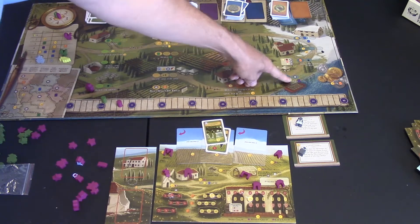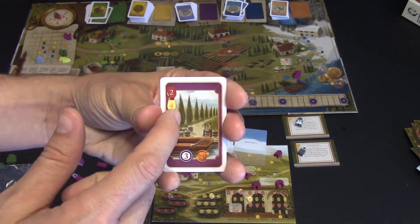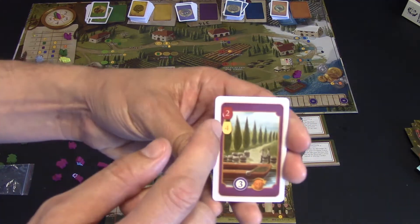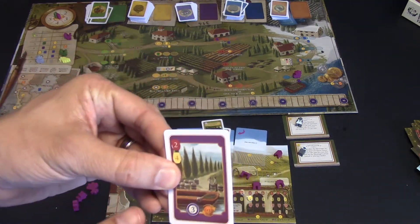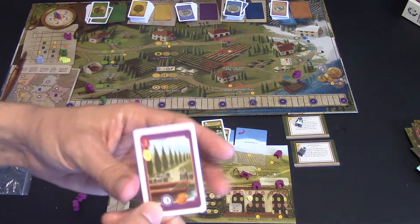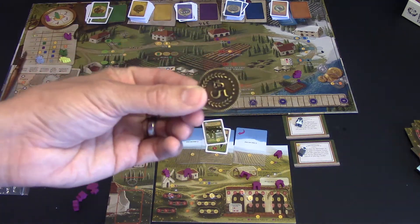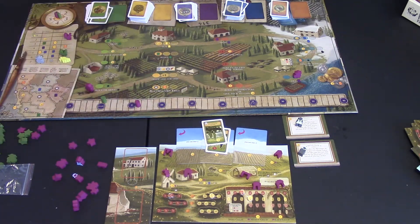You can fill a wine order — playing in the middle gets you an additional victory point. As long as your wine is equal to or greater than the required numbers, you can fulfill the order. When you do, you advance on the victory point track and place your wine token on the income tracker — meaning every round you collect that much income. The income track goes up to five coins per round max, which really helps as you fill more orders.